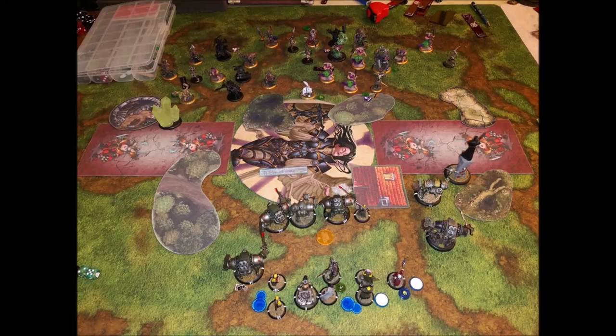On my turn I carefully measure where Magnus is safe from Lord of the Feast and keep him well back — maybe too defensively. The Mule on the right kills one of the Ravagers on the right, triggering Vengeance, but I care more about having fewer models on the table. The other Mule shot at the Winter Argus in the middle and missed. I cast Bullet Dodger on one of the Eliminators, getting her up to defense 19 — really nice.